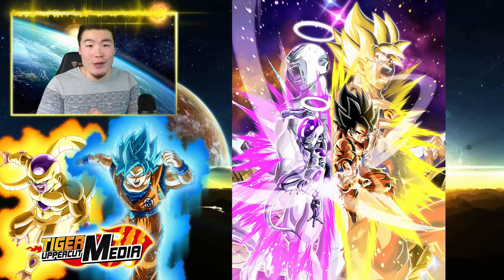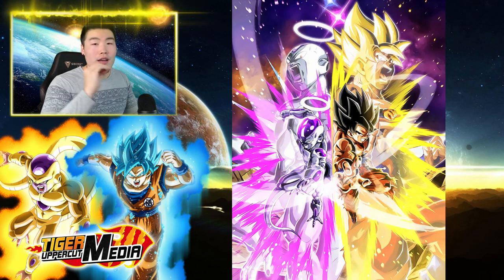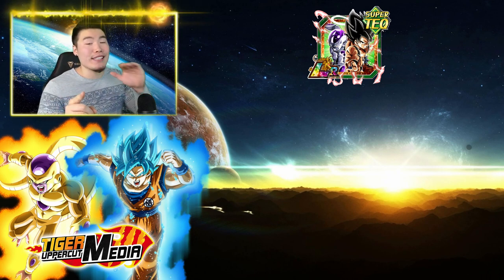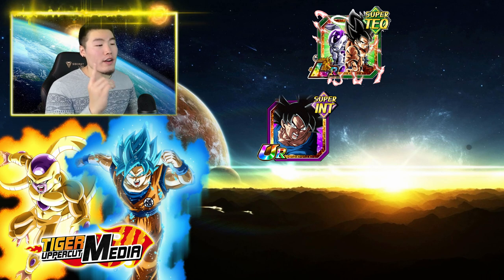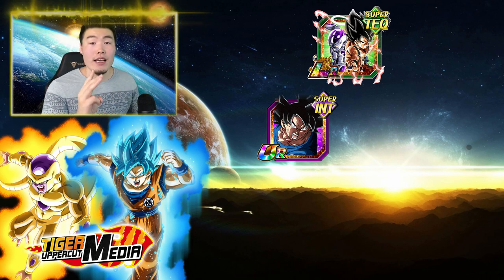If that sounds good to you, then let's jump right into the optimal list. And at the end of this video, I'll also provide some solid substitutes if you're missing units from the optimal team. Now the optimal team: number one, leader LR Goku and Frieza — no explanation needed there, they're pretty much the best unit in the game right now. Number two, we have Ultra Instinct Goku. He's a very hard hitter, and he also shares the Omen of Flash, Tournament of Power, and Fierce Battle links with the LR for a total of plus 6 ki and 15% attack.